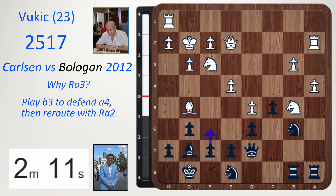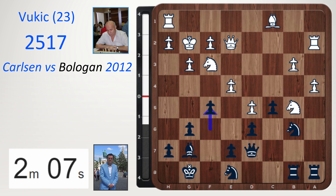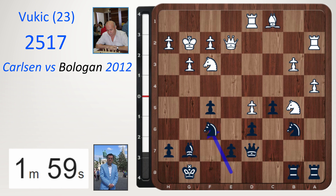Queen d7, rook a2, f6, bishop back, f5 — a typical break in the Benko, trying to break white's pawn centre. Take, take, rook d1, nf6. So even though black has broken up the structure, there are some holes in the black position. Qe6 check, take, Ne4, Nh4, c4.